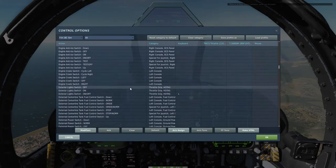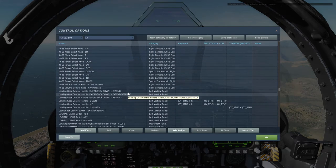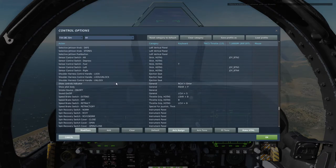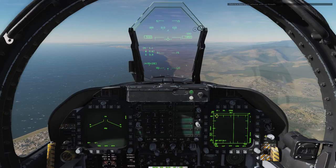First, you're going to want your sensor select switch and your weapon select switch all bound. On the sensor select switch, you've got sensor select switch aft, forward, left, and right — make sure you have those ready. It's really integrated with the weapon system, so you also need key bindings for select AMRAAM, select gun, Sidewinder, and Sparrow. Let's take a look at how these things play together.